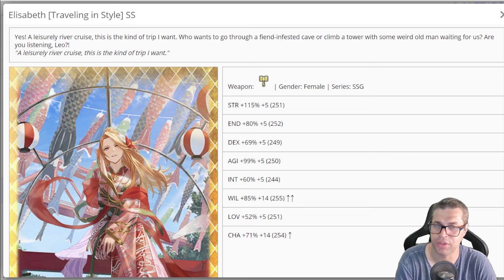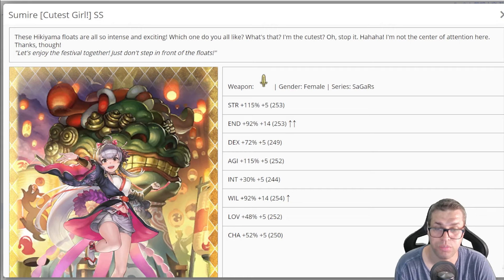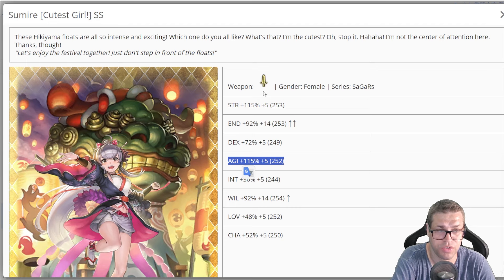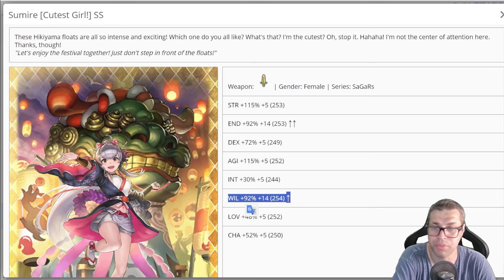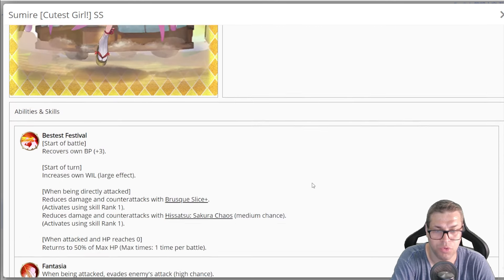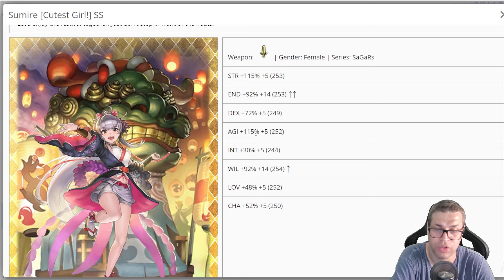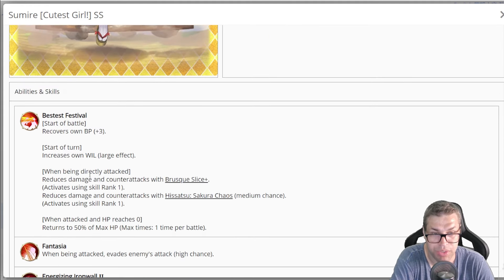The last character is Sumir, and oh my god — this character is actually pretty good if you have inheritance. Without it we'll have to discuss. 115% STR and agility, but she is just a sword user. 92% endurance and Will are actually pretty good for a nuker, and the other statuses won't matter as much. She starts the fight with 13 BP, and at the start of a turn she always buffs her Will by 20%, making her easier to use versus enemies that try to apply ailments or debuffs. When she is directly attacked, she will always reduce the damage and counter with Brusque Slice.